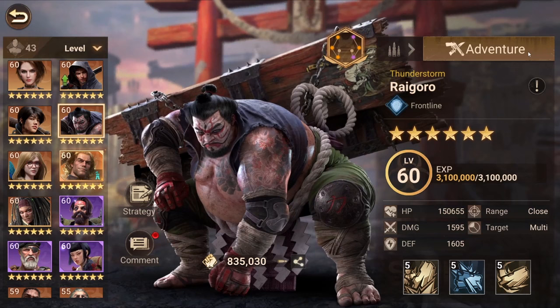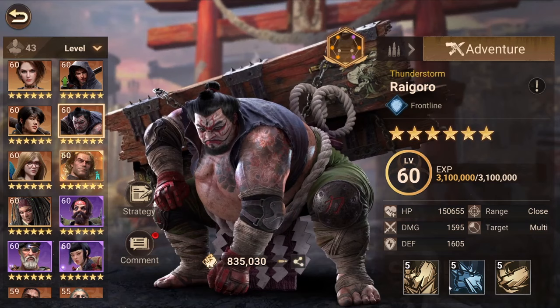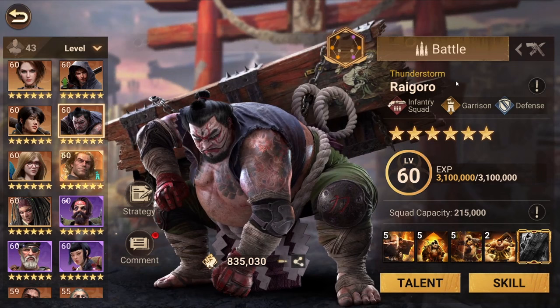Each hero has two modes. One is the battle mode, and the other is the adventure mode. Adventure is pretty straightforward — it's for the Z Virus adventure, and each time you level up your heroes it will automatically upgrade their skills. In the battle mode, that's where you can actually customize your heroes.